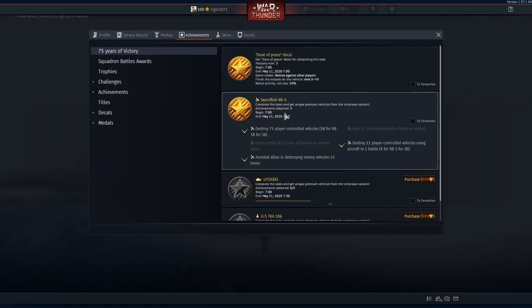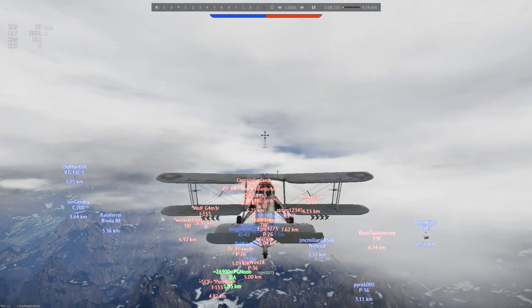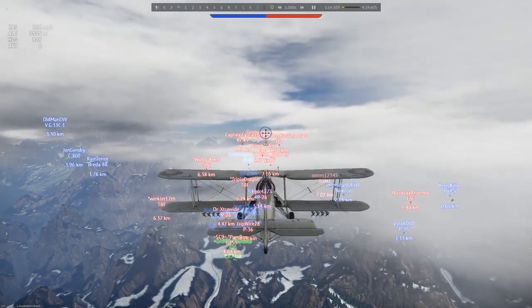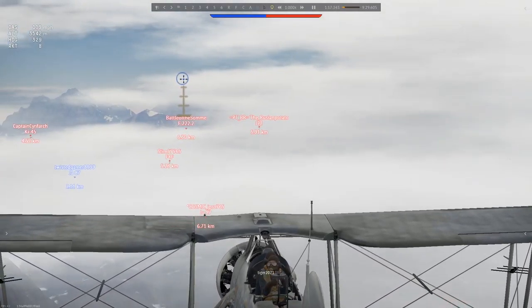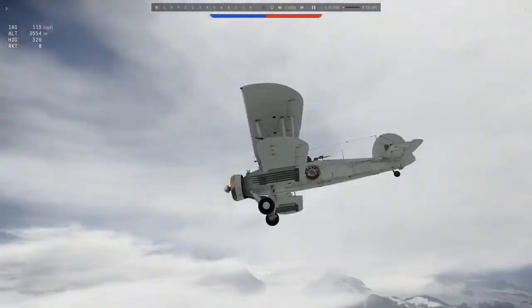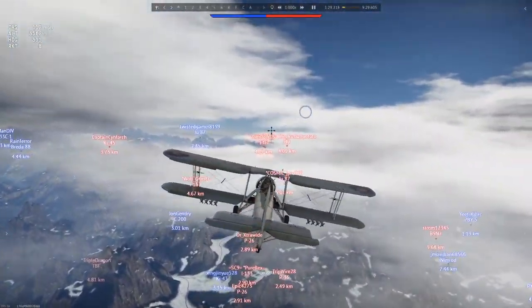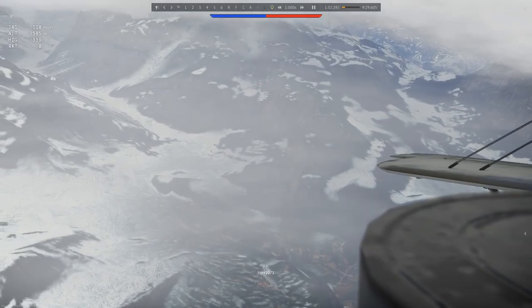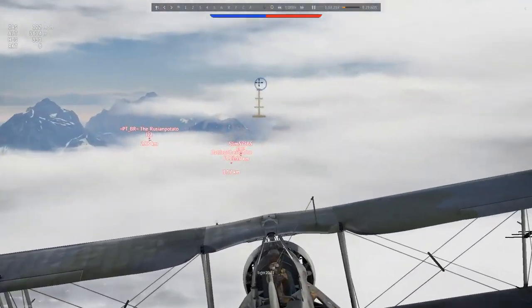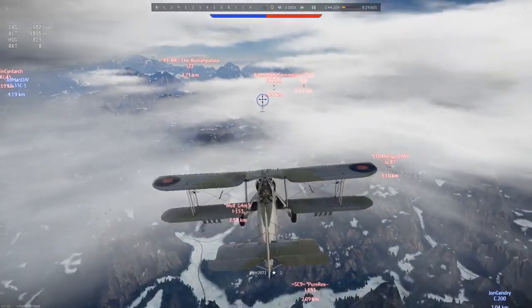You get three of those and you get this absolute gem of an airplane, in the loosest possible definition of the word. It's a swordfish. Fortunately, at least it gets an extra bomb load option. As well as the loadout you see here — which is eight rockets — you get eight RP3 high explosive, and you also get eight RP3 AP rockets, if you so desire.